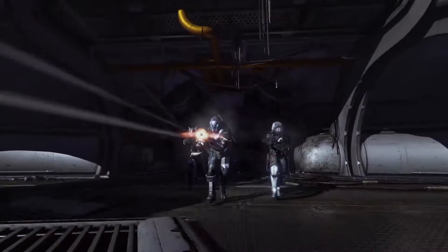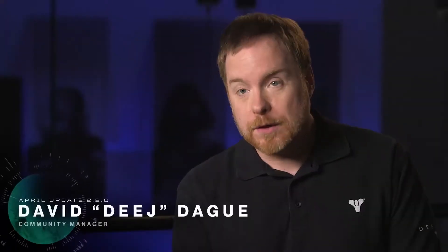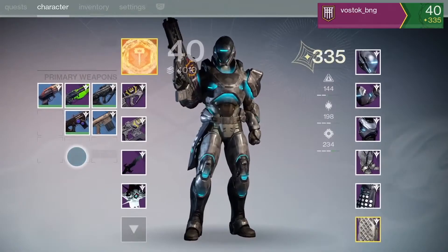We hear the community's call for new content, and with the April update, the live team is excited to bring new ways to play and experience Destiny. Making your Guardian more powerful is a huge component to the Destiny experience, so with the April update, the live team raised the light level up to 335. We've basically made it easier to increase your light level through different sources, so whatever you're interested in, there's something there for you.